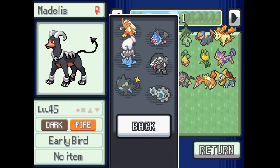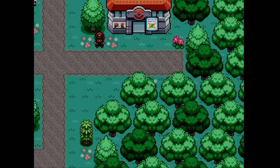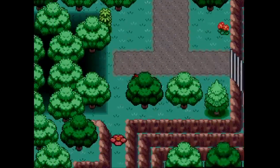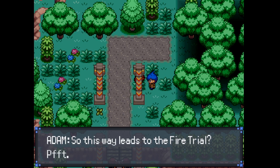I would like this episode to finish the Ren battle, go through all of that, and probably get the puzzle for Crawley's gym done. Then next episode we will battle Crawley. This way leads to the fire trial.